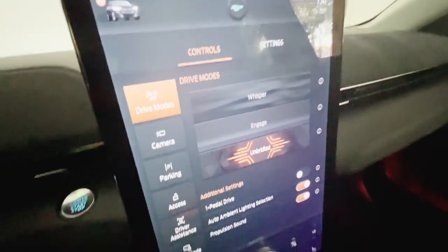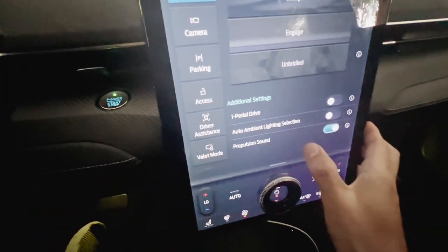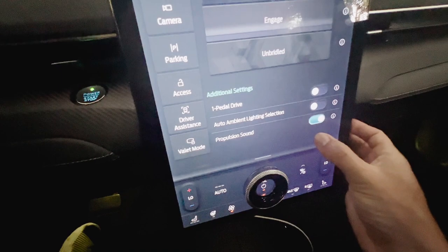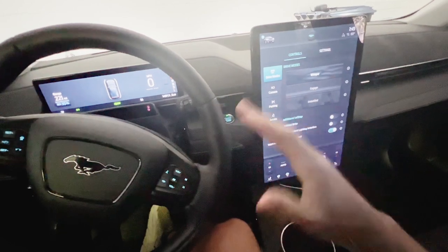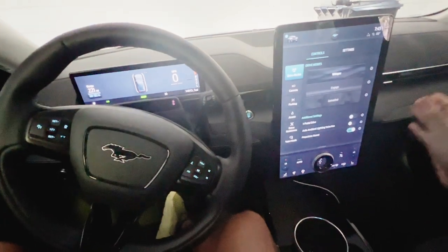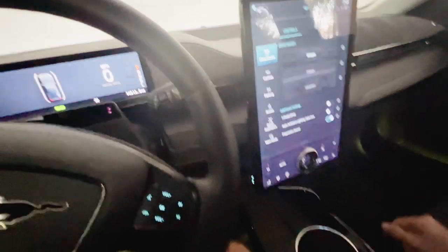I like that they didn't go with sport, normal, and eco like every other boring car manufacturer. So the first thing you'll notice when you go into the drive modes — there's Whisper, Engage, and Unbridled — but there's also additional settings. You can actually control whether you want one-pedal drive on or off, ambient lighting automatic or manual, and you can turn on or off the propulsion sound. I personally hate the one-pedal drive just because this is not the only car I drive.